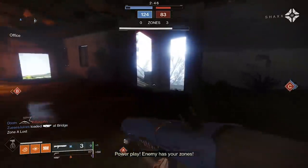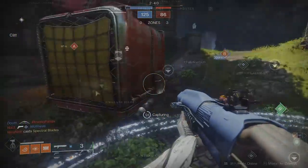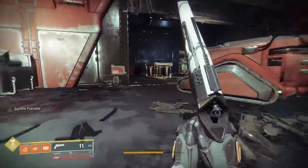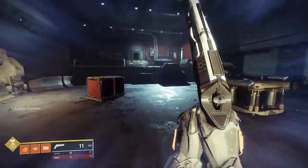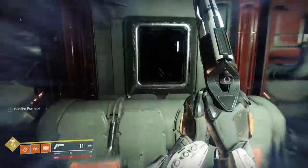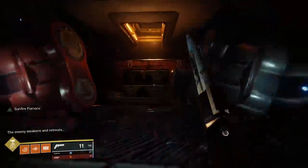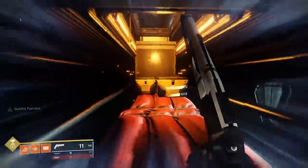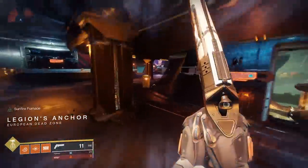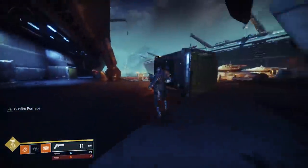The next step after that is one where a video actually makes sense — this is where you need to find 4 of Cayde's caches scattered all over the place. The first one is in the EDZ. Head to Firebase Hades and run through until you get to the spot where the Arms Dealer strike takes place. Go to where you normally dunk the solar charge and instead go off to the right side. In the big alcove on what will be your left, if you look towards your right, you should see the first chest in the wall.